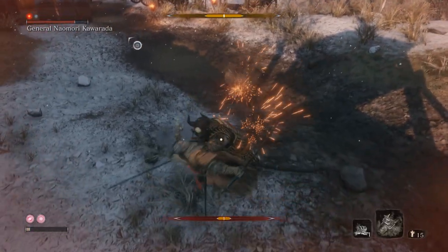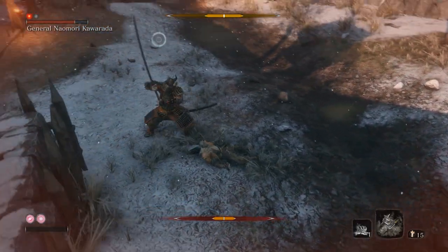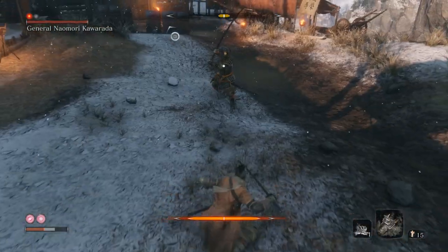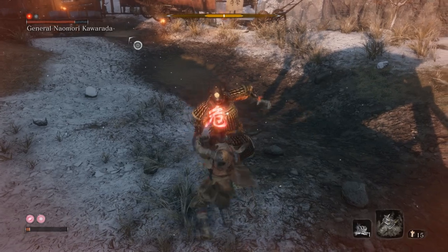You can also, as you saw at the beginning, punch-interrupt it. Now, not to confuse it with this grab — he does it very infrequently, I think I got it once in about 15 goes at him. He'll raise his hand up, compared to the sweep where he goes down low and puts out his sword to the left or right.